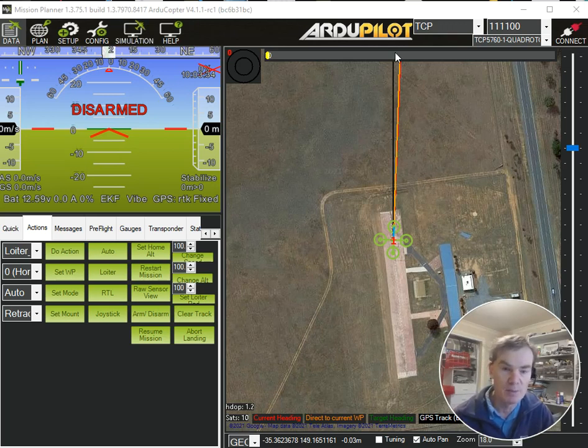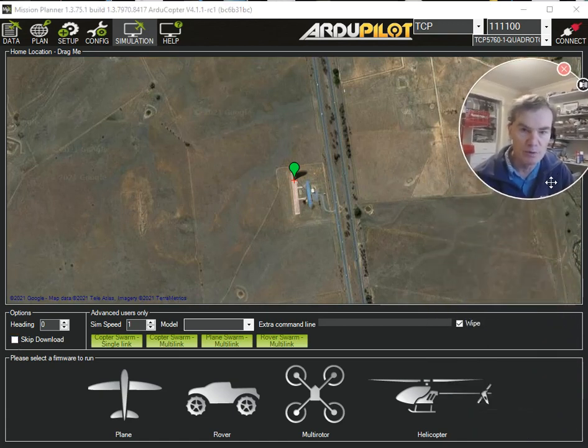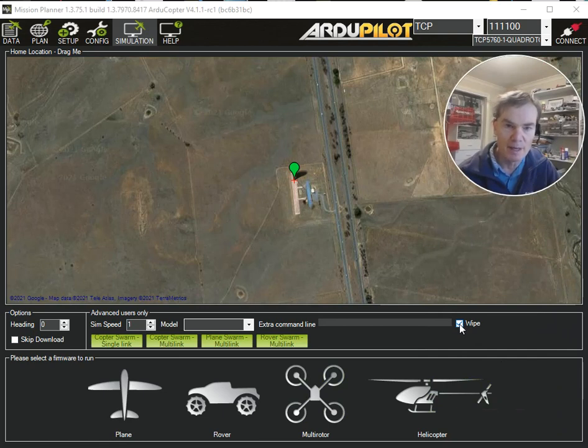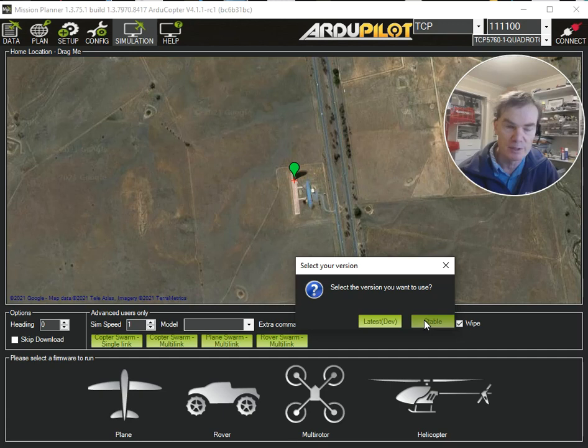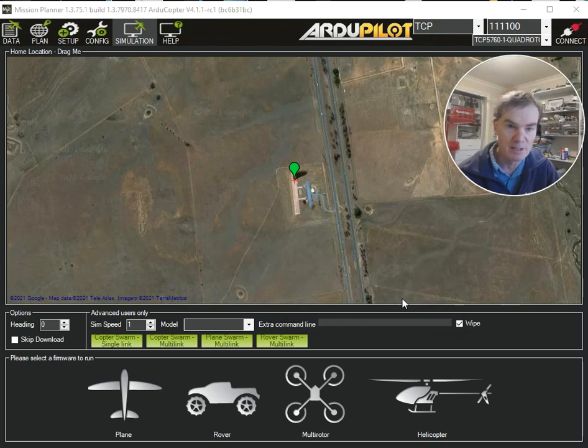So what I've got is Mission Planner here, and I've got the copter sitting on the runway here at CMAC. I'm actually not connected at the moment, so I'll just go into the simulation and start our simulator. I'm going to wipe everything here because I want to show how to do this from scratch, so I'm not relying on any existing parameters. I'm going to launch the multi-rotor simulator. It's going to ask me which version to use — the latest or the stable. We've now got a nice button for getting the stable release, so we can just hit stable to get the 4.1 version of the code, and it's now going to download and start it in the simulator.